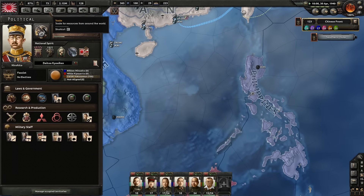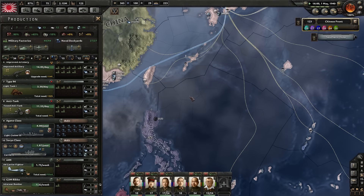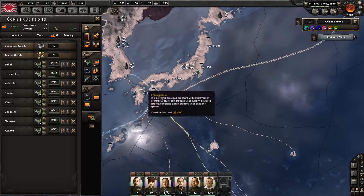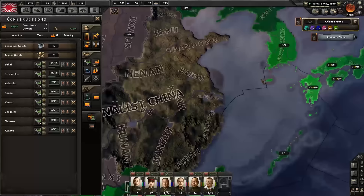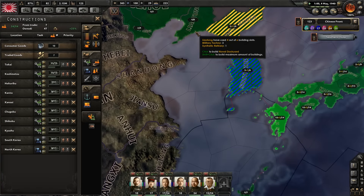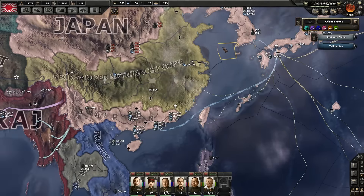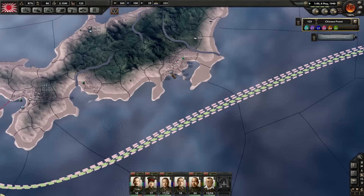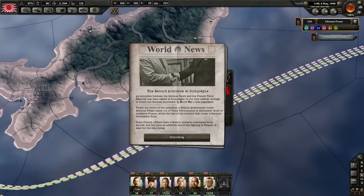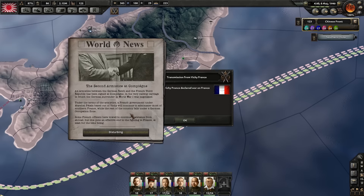Oh, we need more convoys — we really do. Maybe we should start producing more dockyards — maybe that is a new construction project. They can be located in the Kriyas and in China, some more dockyards for our fleet. The game just kind of froze — there we go, that was because of the Second Armistice at Compiègne. Vichy France has declared themselves free.